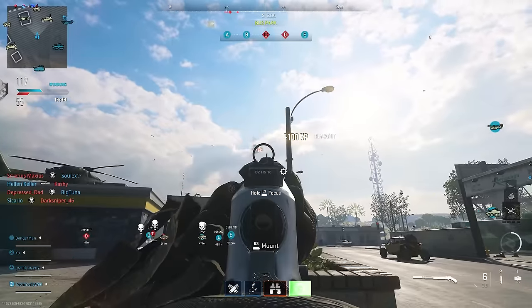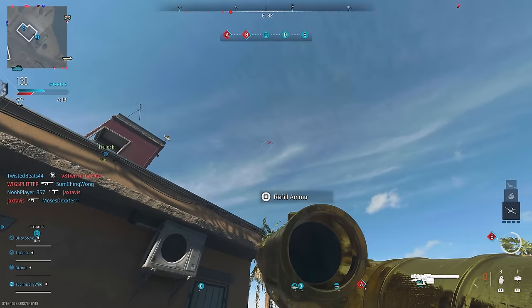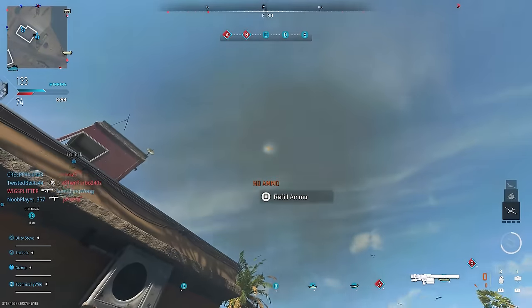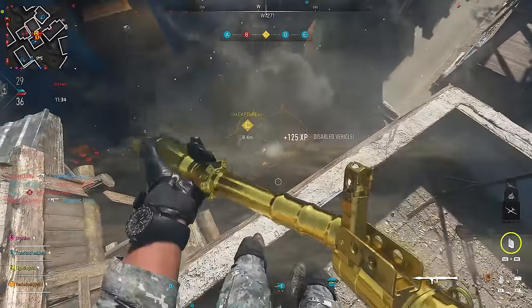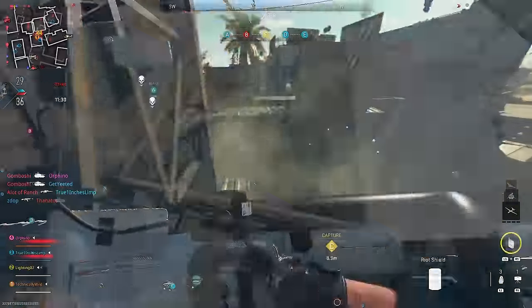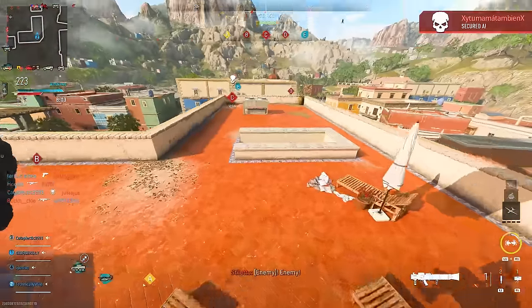Use the Spotter perk so you can see all objects that you need to destroy through walls. Try to avoid marking them for your team so they don't destroy them and steal them from you. For the lock-on launchers, the Joker and the Pila, Ground War will constantly have enemy UAVs, counter UAVs, tanks, and helicopters to lock on and destroy. With the RPG and Strela, focus on destroying enemy equipment like Bouncing Betties and Claymores, and you can destroy some stationary streaks like the VTOL and counter UAVs.